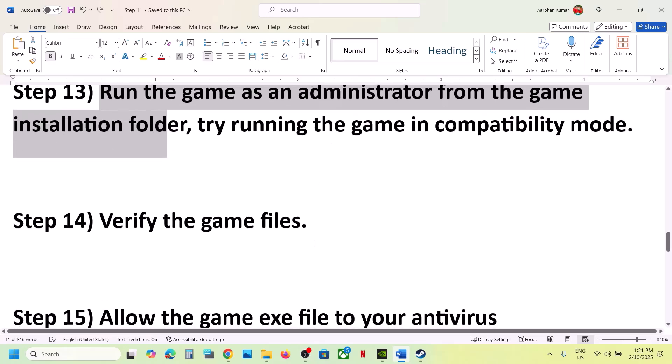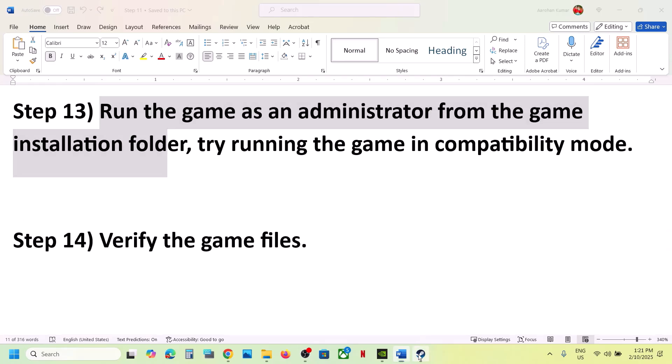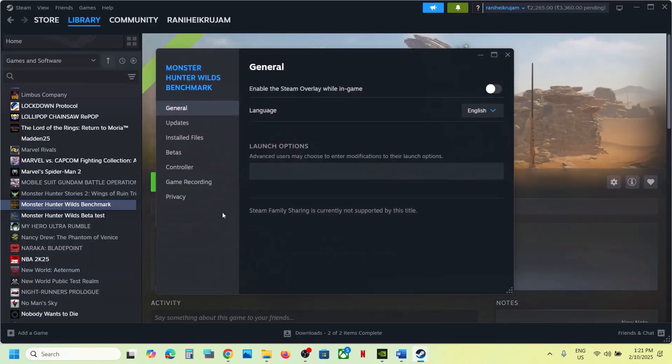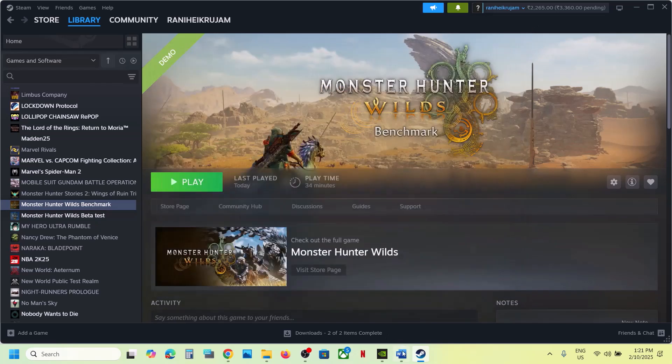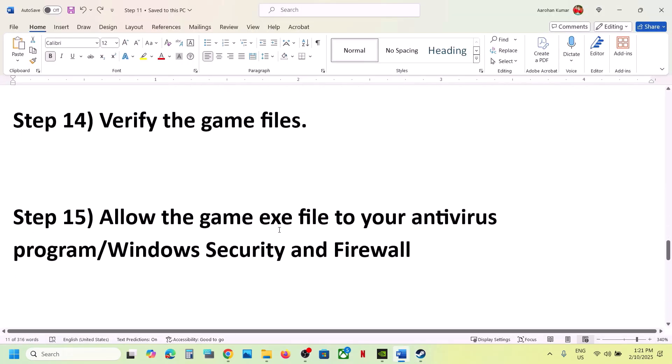The next step is to verify the game files. Go to Steam, right-click the game, select Properties, go to the Installed Files tab, and click 'Verify integrity of game files'. Once verification is 100% complete, launch the game and check.